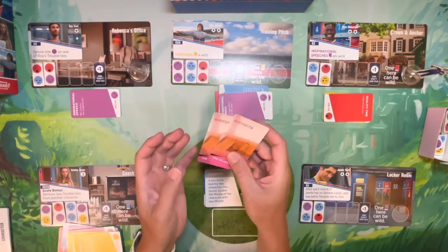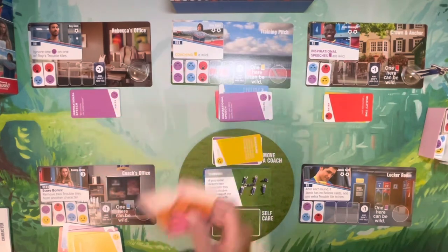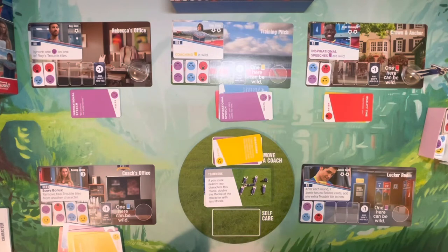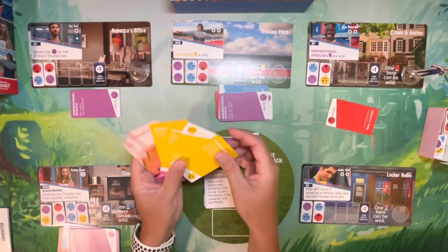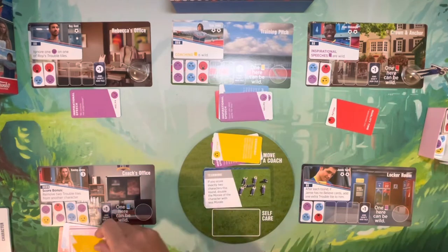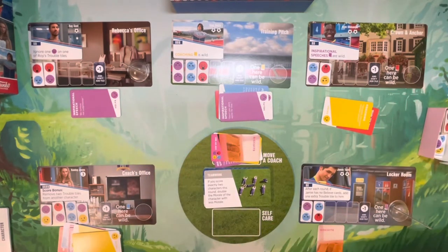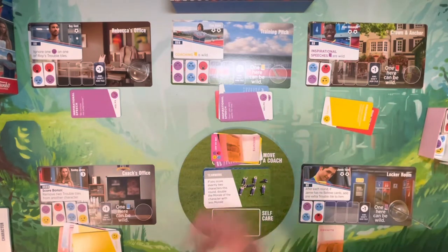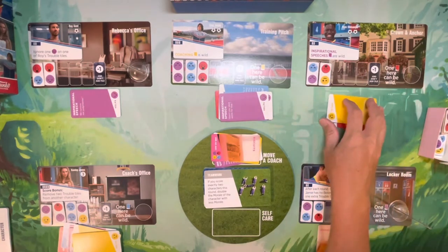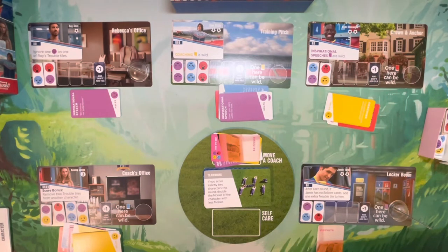Now, biscuits are wild cards. They can be played as their own color — you could play all your biscuit cards in a round — or they can be mixed in with another color you're playing. For example, while playing yellows you could play a biscuit alongside them. Once a biscuit is laid down underneath a character, at the end of the round it counts towards any color face.